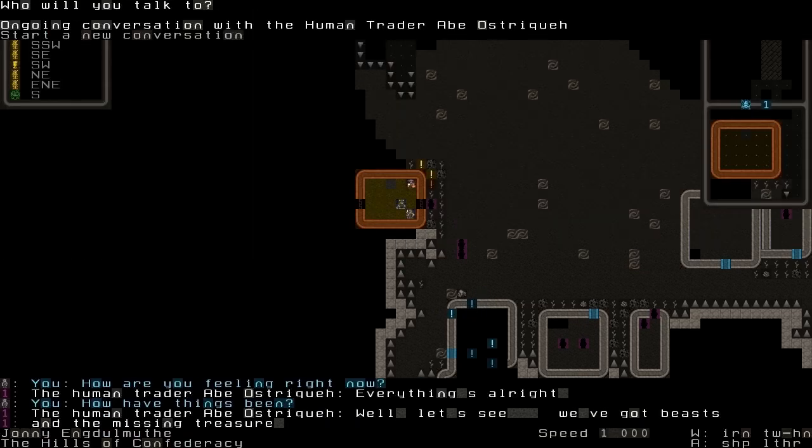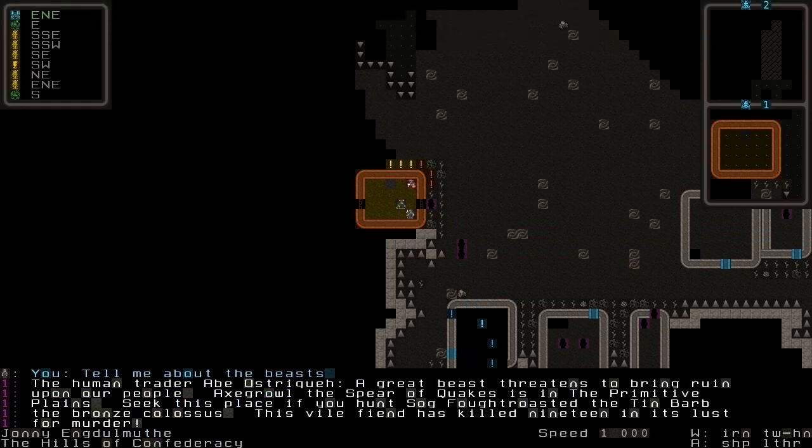Beasts and missing treasure — let's have a look. A great beast has come to bring ruin upon our people. Ex-Grell the Spear of Quakes is in the Primitive Plains. Sog Filtrust of the Timbab, the Bronze Colossus of the Q19. Normally I wouldn't take such a difficult quest immediately, but given that I'm a demigod already, it might actually be achievable. So where is this?